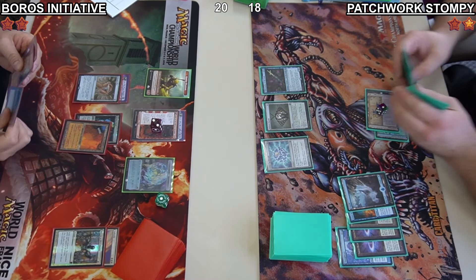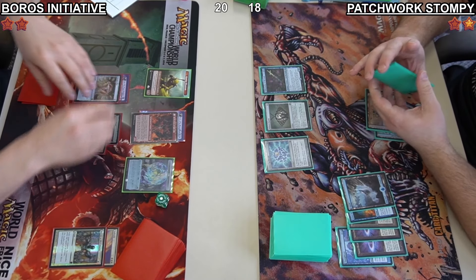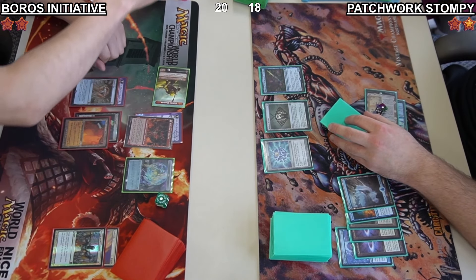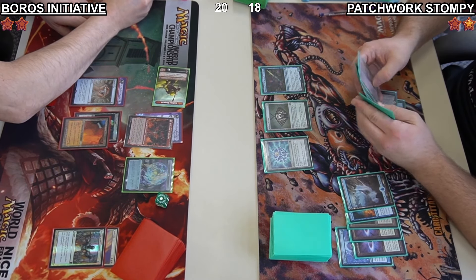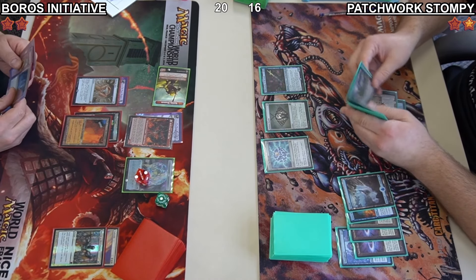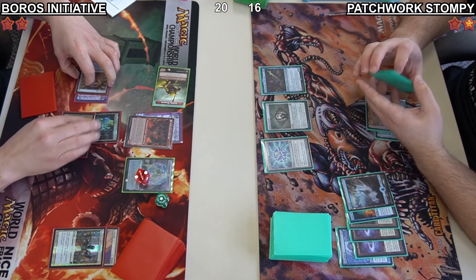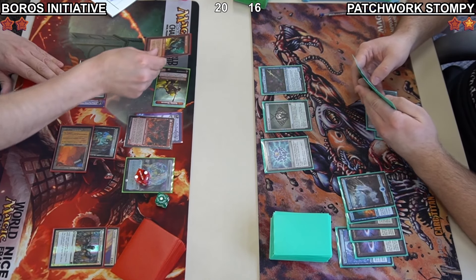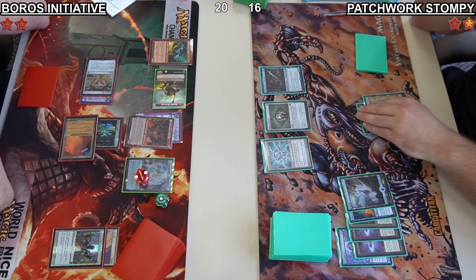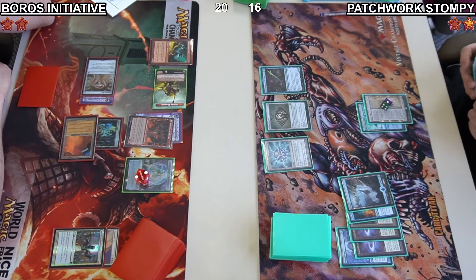Daniel draws and finds a Simian Spirit Guide, then flips over the Reflection of Kiki-Jiki. He attacks Jacob down to 16 and generates another treasure. The Swords to Plowshares would have done really nicely against this Emery Lurker of the Lock. Daniel is going down the route no Stompy player really wants to take — playing Simian Spirit Guide as a threat.